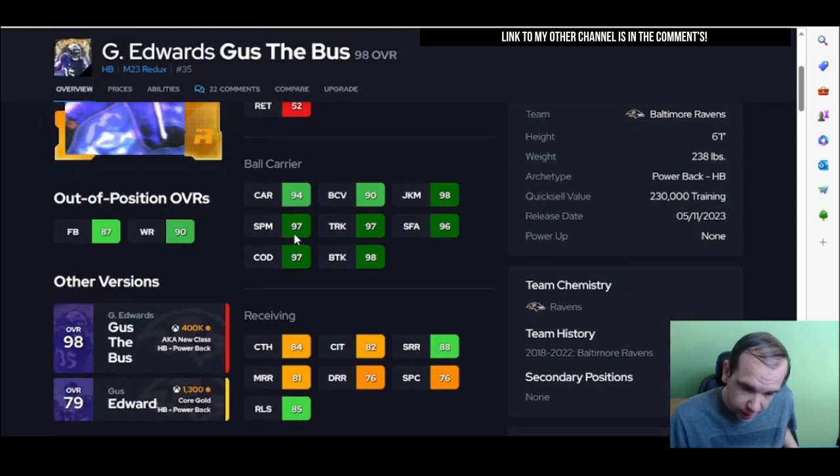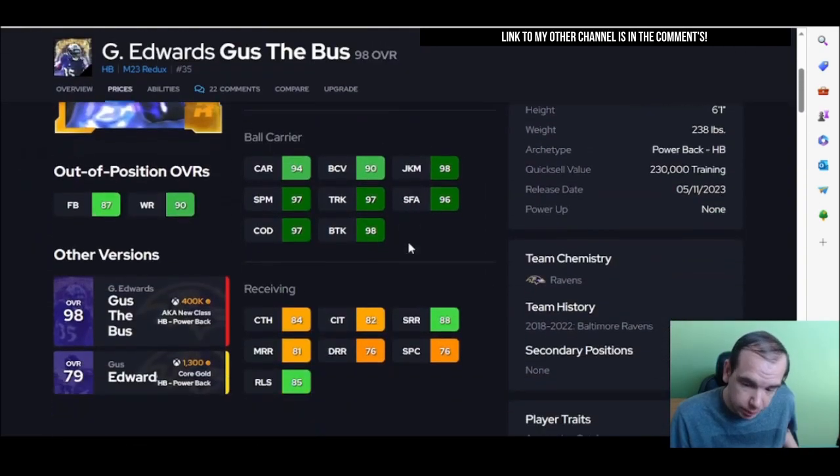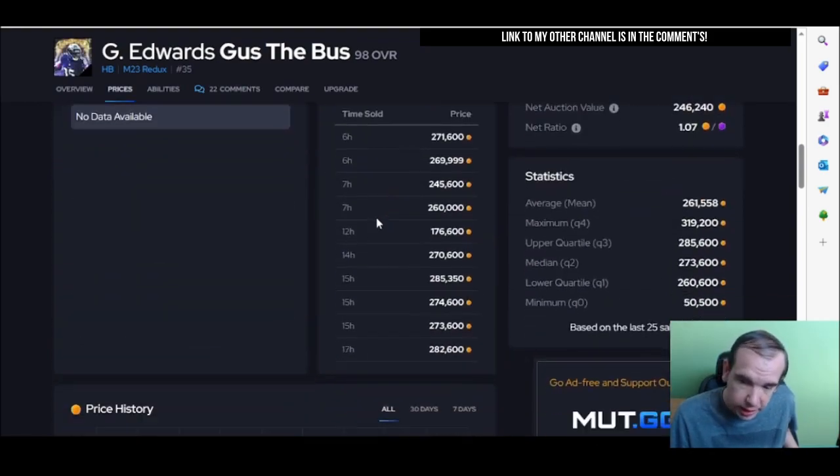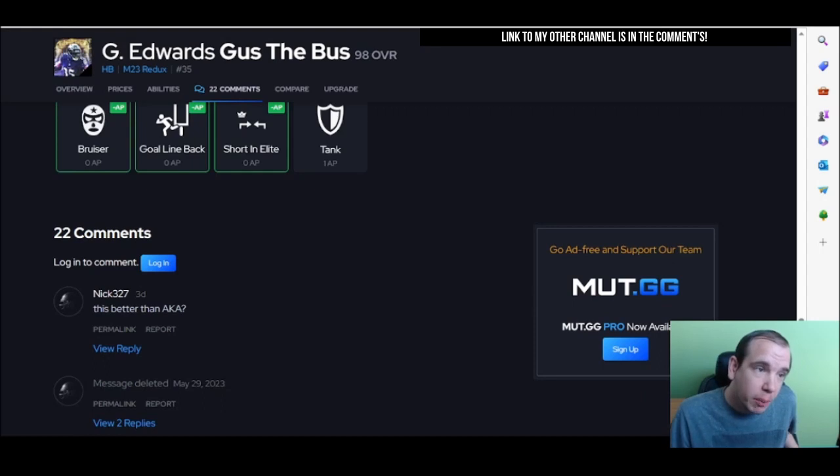Gus is going to be number two. Gus gets Bruiser for zero, and he's going to have the speed, the button battles, the trucking — all of that. This card is amazing. He's still number two.